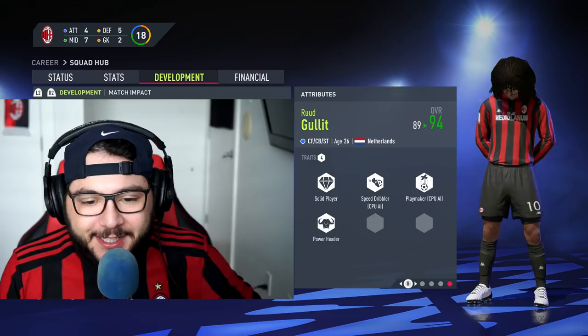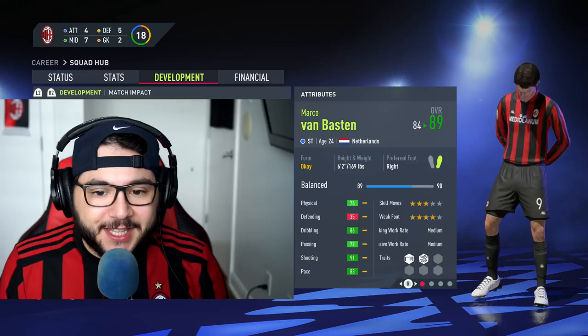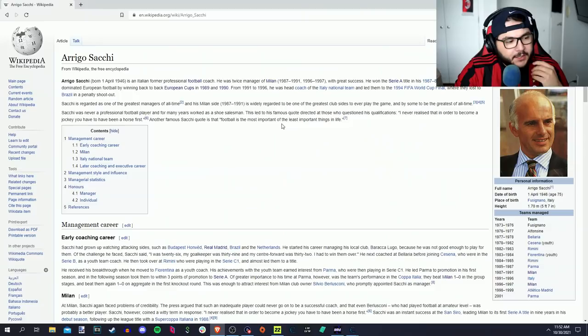Ruud Gullit, the prime Ruud Gullit - solid player, speed dribbler, playmaker, power header, 94 overall. And then Marco van Basten, still not in his prime yet, 24 years old, but just look at those stats - finesse shot, technical dribbler. And just like the Arsenal Invincibles, we're going to jump in and out of games and simulation. The first game of the season is away against Inter Milan, so we're playing a derby.